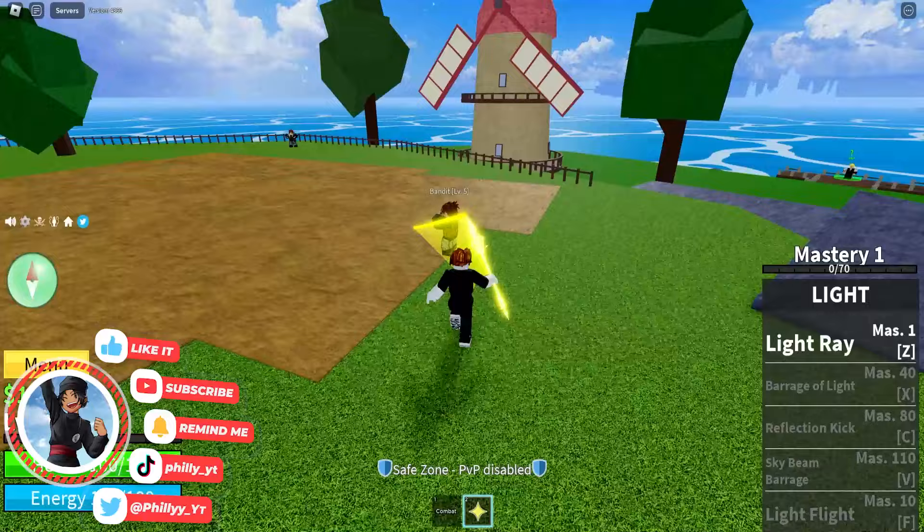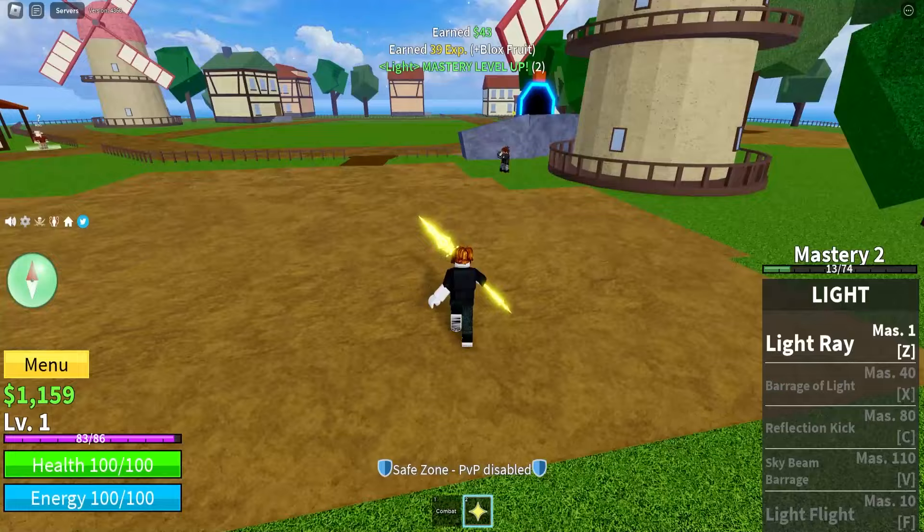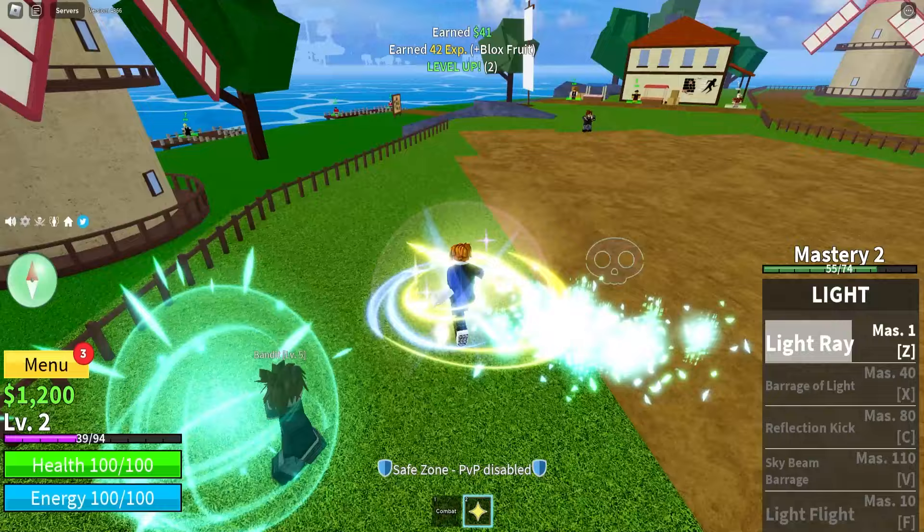Light is probably one of my favorite fruits in the entire game because you actually get a weapon with it, which I think is really cool and it helps out a lot. The first ability is the Light Ray — it just shoots a big beam of light. It's pretty basic but it's kind of sick.